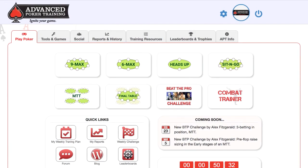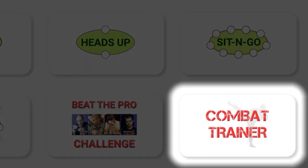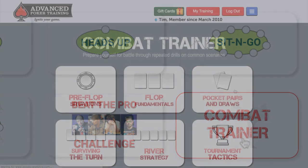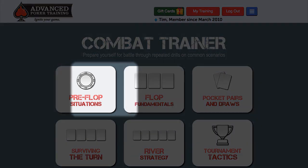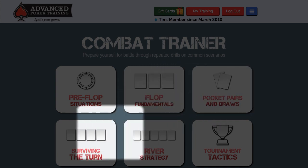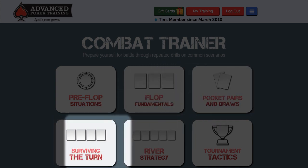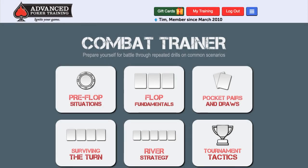Once you've logged in to Advanced Poker Training, you'll see the Combat Trainer on the main page. Click on it and you'll see that the scenarios currently come in six different categories: pre-flop situations, flop fundamentals, pocket pairs and draws, surviving the turn, river strategy, and tournament tactics. We're initially launching this feature with one scenario in each category, but by the time you're watching this video, there may be many more.